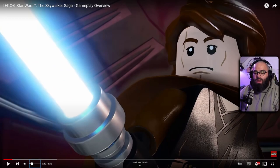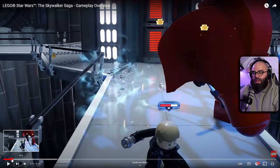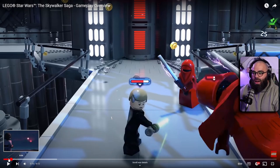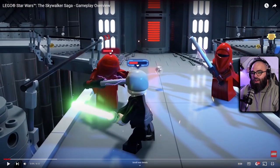Already really fun — the twin suns Tatooine look. What's really nice is we get life meters and damage numbers above enemies. I hope you can turn off the damage numbers, but the life bar itself is pretty cool. Fighting the royal guards looks pretty cool.